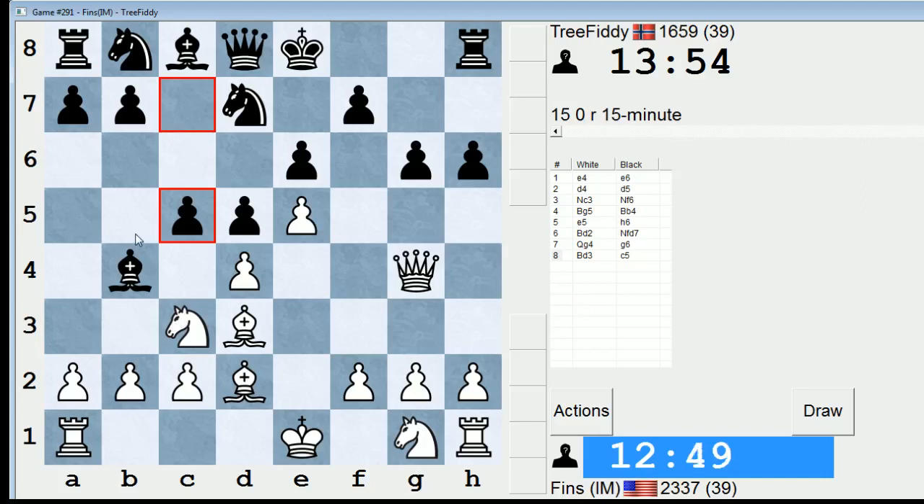Actually, if Knight B5, Bishop takes D2, King takes D2 — is it terrible if he goes, let's say, C takes D4, Knight D6 check, King F8? Probably not so bad for him. Bishop takes G6, on the other hand, is looking more appealing by the second. I might just pull the trigger on that move.